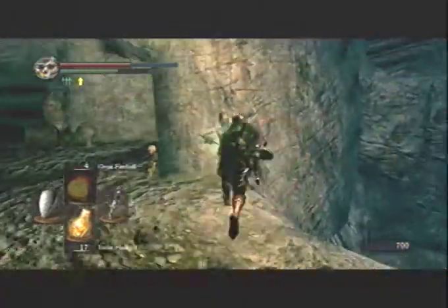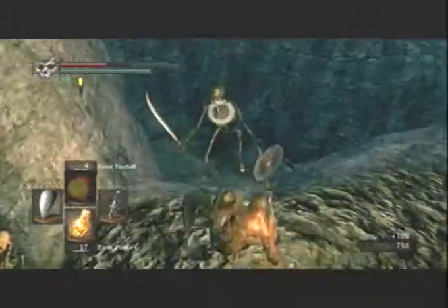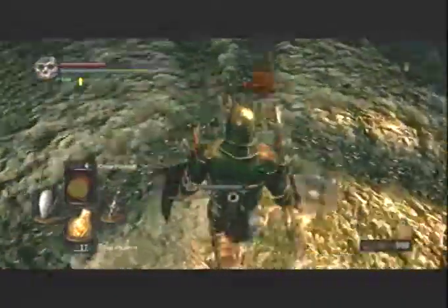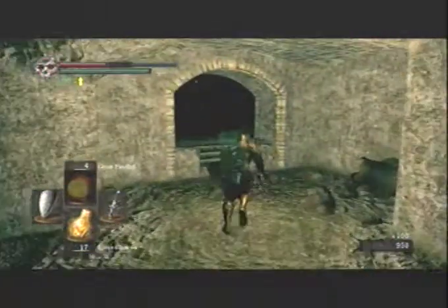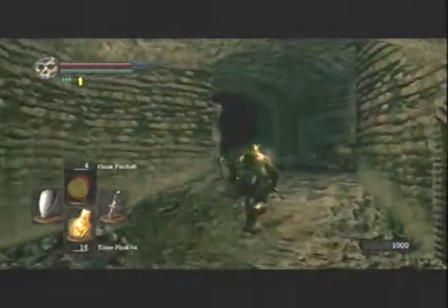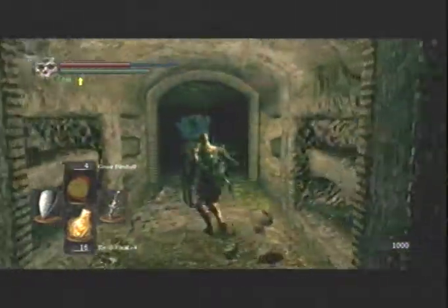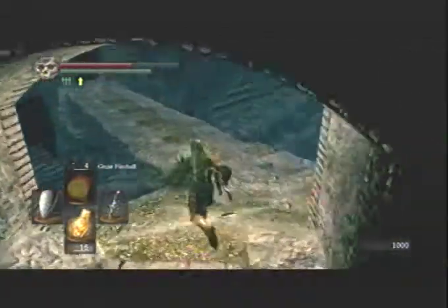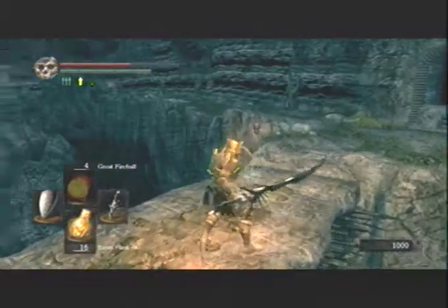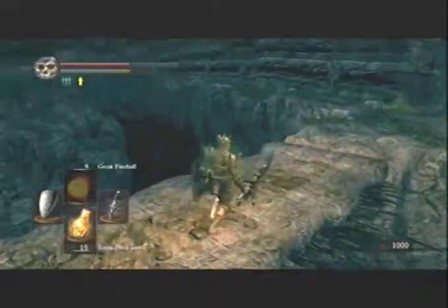Fight off these guys - nice little dodge. Skeletons can fall off edges, so watch out for that. Run up here, ditch those guys, take a left, go over here, ditch the archer. Now if you're new to this there should be some spikes on that bridge, but what you want to do is run all the way over there and there should be a lever - it'll make the surface flat and help you keep going.